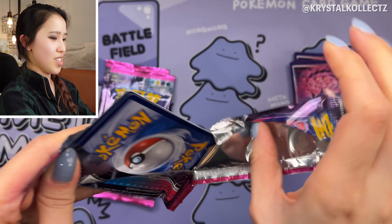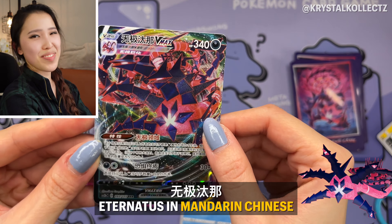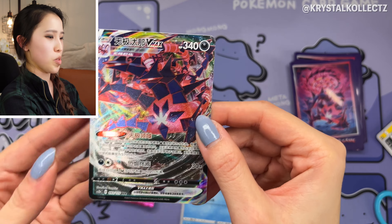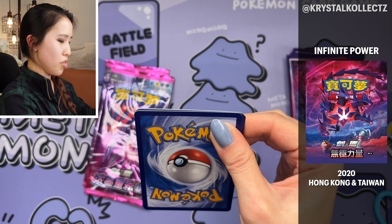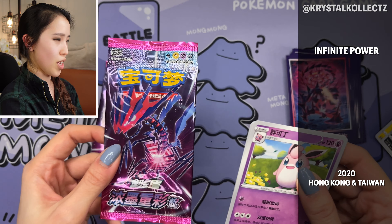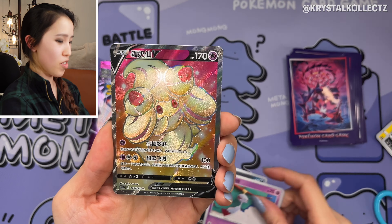I remember Hoopa being a promo from pre-order packs of Infinity Zone in Korean and Japanese — this is the non-promo pullable version. We still have a secret rare to pull. Oh — very nice! Wuji Taina, the Chinese name of Eternatus, the V-max! If you didn't know, the reason Gigantamax and Dynamax Pokémon exist is because of Eternatus and its insane power. This is the ultimate Eternamax form — the hand form, as I like to call it. It's massive.